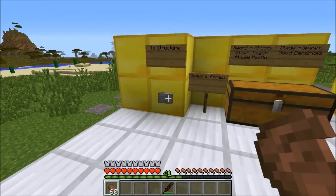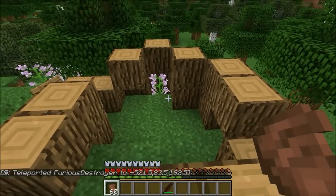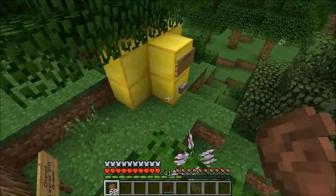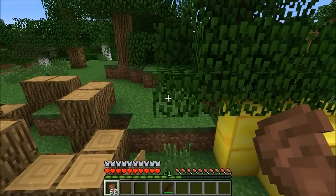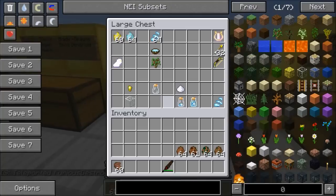There is one structure in this mod and you're going to find it in the forest. Honestly it's not much of a structure - it's like a broken tree, just the bottom trunk. Dendroids can spawn in the middle and that is really it - not that exciting. Also worth mentioning: if you're fighting Dendroids in a forest, they do turn leaves into gravel, so it kind of ruins the look. But that's all there is here, so we're going to head back and check out some brand new mobs.